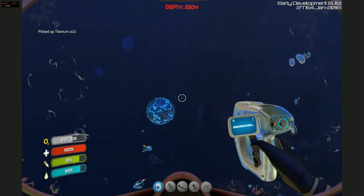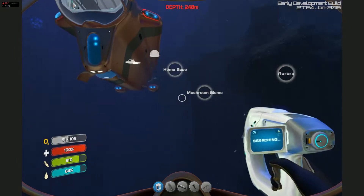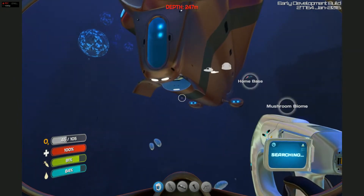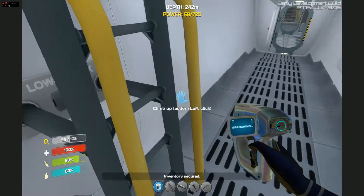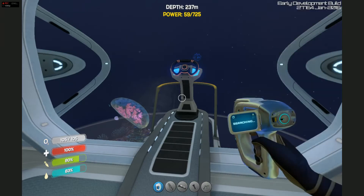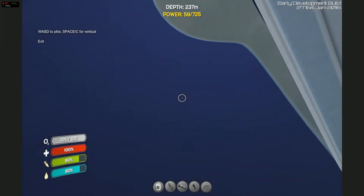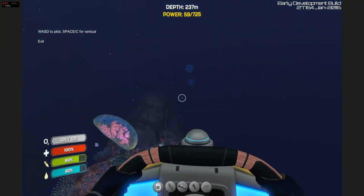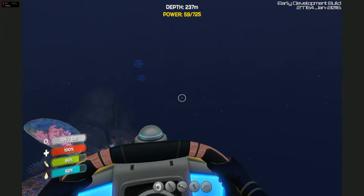You'll know it when you get there because you'll see all these floating balls and these weird things. It can be a little tricky to get to. If you're using the coordinates, I'm at around negative 300, negative 800, negative 1,000 — right around there, at the edge of the zone. Also the floating island is here too, so if you have the signal to the island, the Grand Reef is right below it.